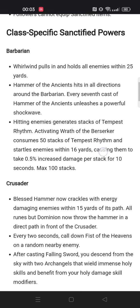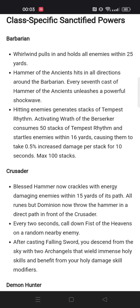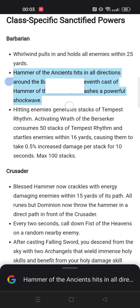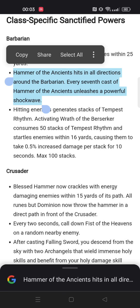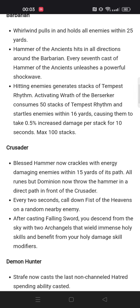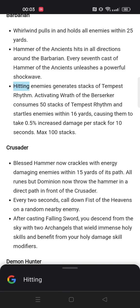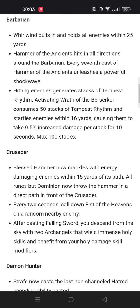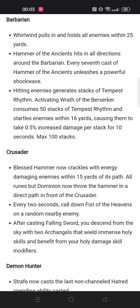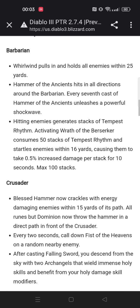There are some really cool effects. Barbarian has like a whirlwind pull — not really that crazy — but some of them look really powerful. The Hammer of the Ancients, for example — Hammer of the Ancients is already a very strong build and this is going to be really insane, I believe. There's also a more generic one — the Tempest Rhythm — which can give a damage debuff to your enemies, so I guess it's going to be used for builds that don't have Hammer of the Ancients.